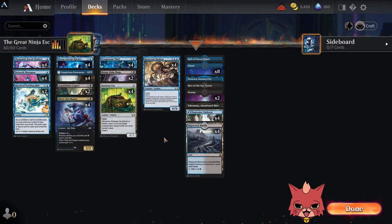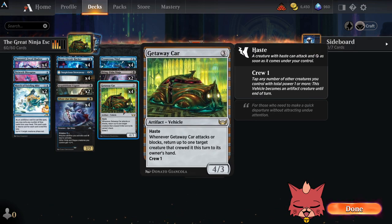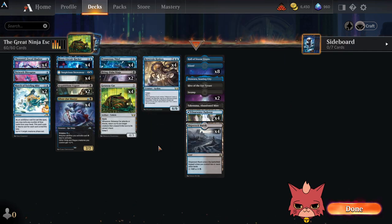Alright guys, we're back for the Great Ninja Escape — a ninja build based on Getaway Car, and I think it's going to be a ton of fun. There are a lot of ways to bring creatures back to your hand and then hopefully use them again with their ninjutsu ability. I'm Red Cat and I play aggro decks and any decks with red in them.